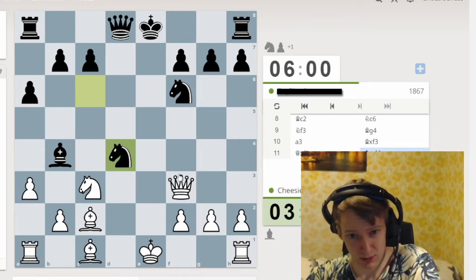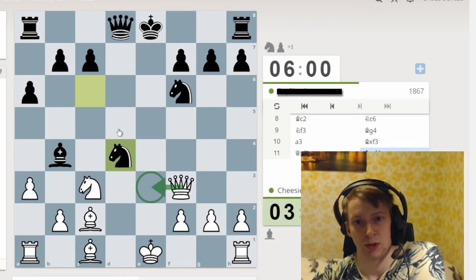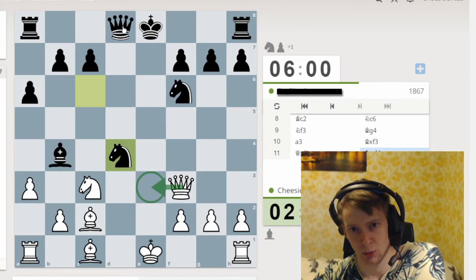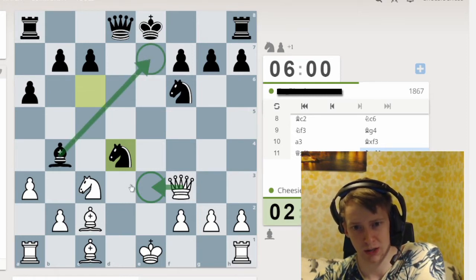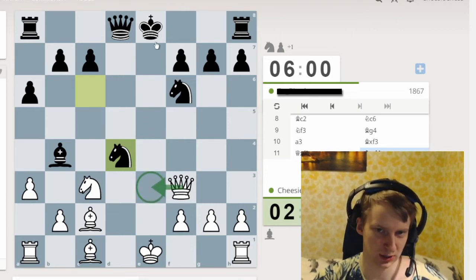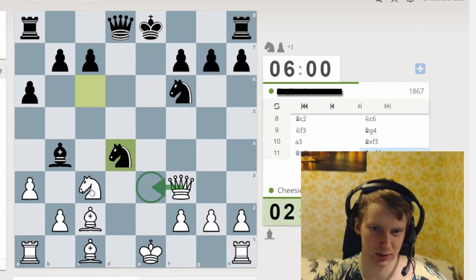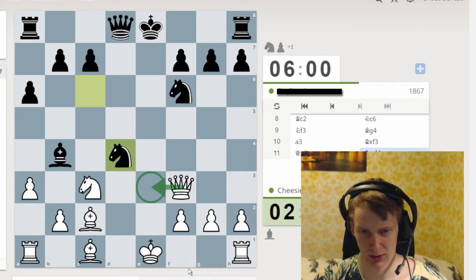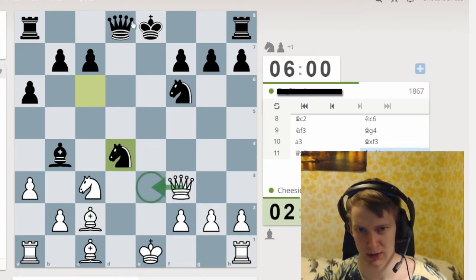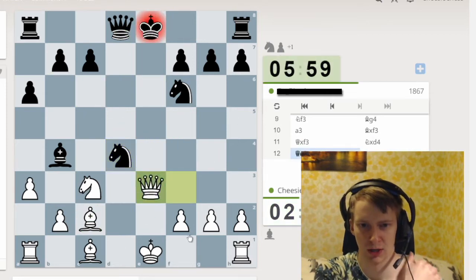Somehow I feel it's not losing even though it looks losing. I could give a check — he plays queen there, I can take, take. I think queen e3 check — how would you even block here as black? I don't think any other move works. This didn't work because of b5. If queen blocks, check, takes — and then I can just move my bishop and I won't have a problem. I'm going to go with queen e3 check and hope for the best.